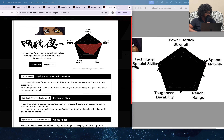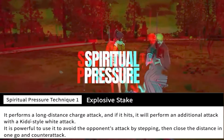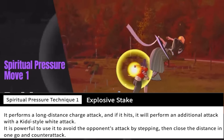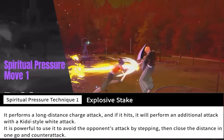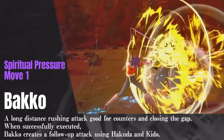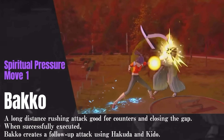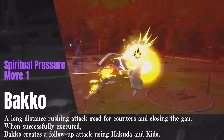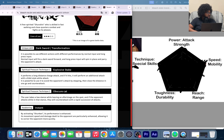The next thing shown is her spiritual pressure move one — Bako, which they call 'Explosive Stake.' It performs a long-distance charge attack, and if it hits it will perform an additional attack with Keto Style White Attack. It's powerful for avoiding the opponent's attack by stepping, then closing the distance in one go and counter-attacking. In the trailer they just say it's a rushing attack good for countering and closing distance — she charges in, smacks them, and the follow-up hits only come out if the attack lands.